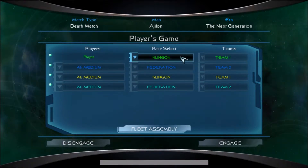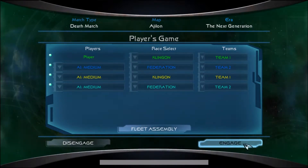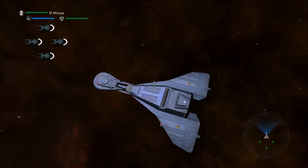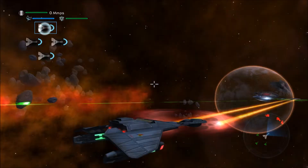So we're going to do a quick Klingon vs. Federation match in Ajalon, which is the map I use a lot because it's small. We're all going to have five respawns. We're on AI medium.